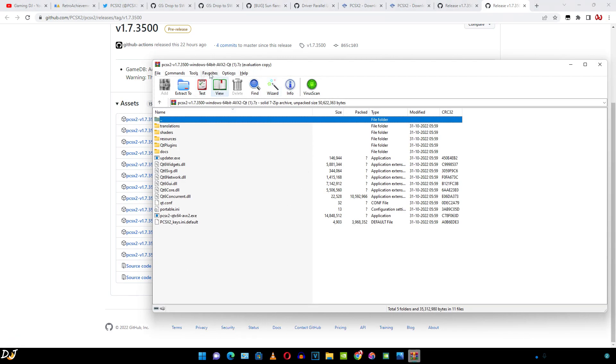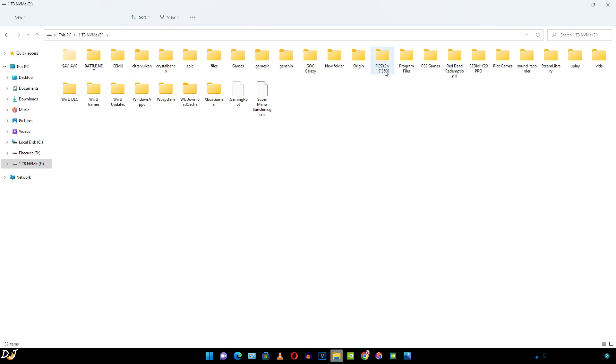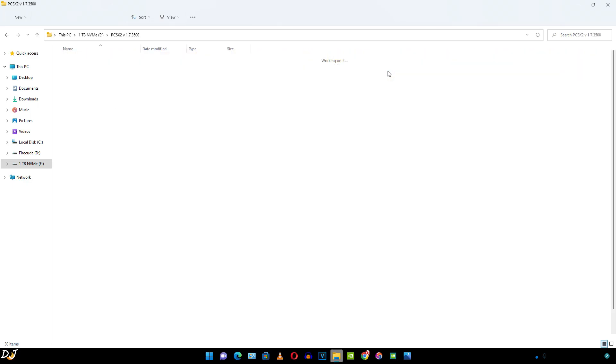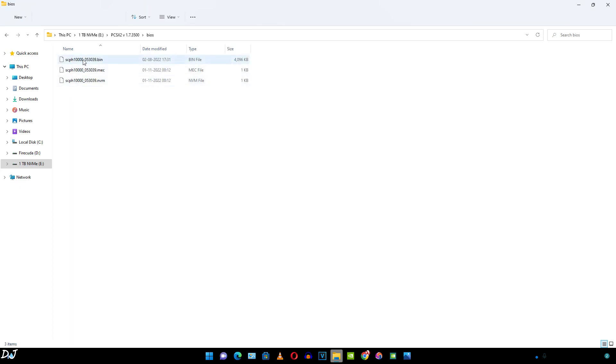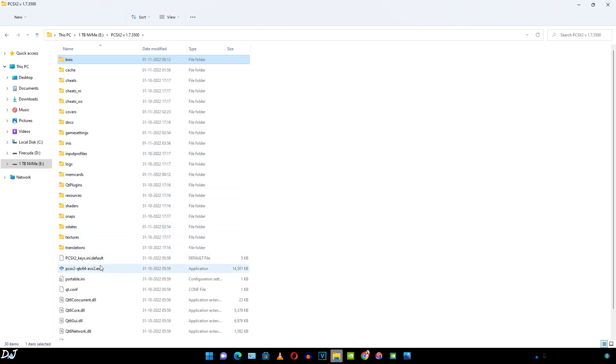I'll be using WinRAR to extract the contents of the archive file. I've created a folder in my E drive — you can name it anything you want. Now, this emulator requires PlayStation 2's BIOS file in order to run. The BIOS file and PlayStation 2 games are copyrighted software — you are required to dump the BIOS from your own PlayStation 2. Just open the BIOS folder and paste your BIOS file there. The other files will be created automatically when you run the emulator. That's it — the emulator is ready to use.